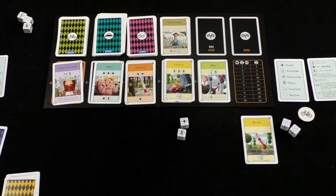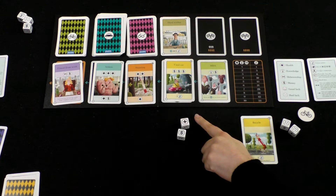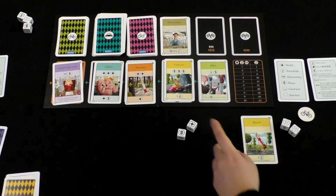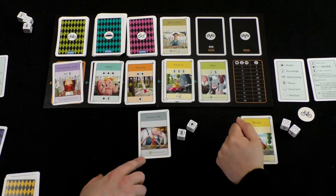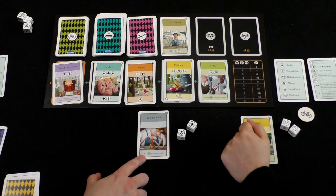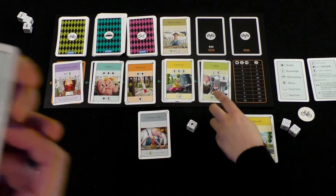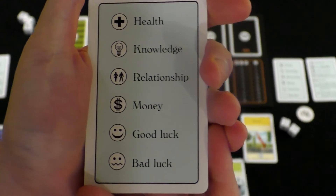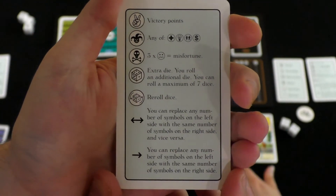If you get one more unhappy face it's a... You know what? It's fine, I'll just use this card. It's the Science Club — get a green card for one fewer symbols. Here's a quick look at the different kinds of cards that are in the game: there's health, knowledge, relationship, money, and stuff. And here's a quick look at the other side of the reference card — some of the different symbols on the cards and what they mean.